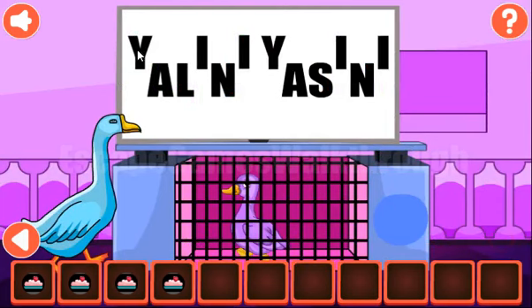Another hint from the TV are the sliders: up, down, down, up, down, up. And again up, down, down, up, down, up. The pattern repeats for all four rows.